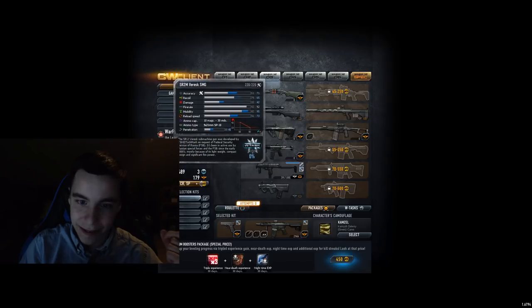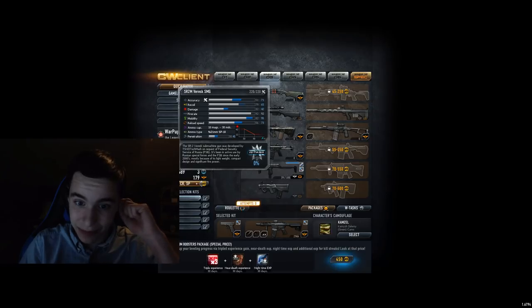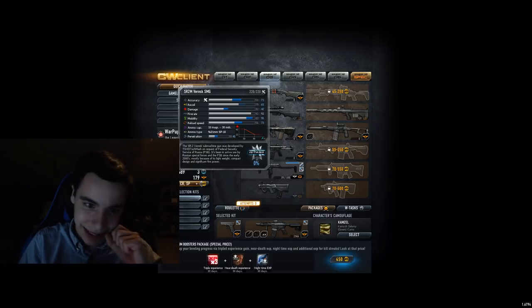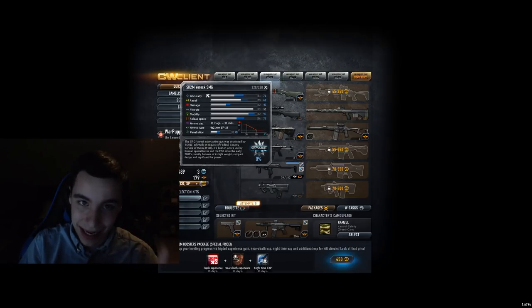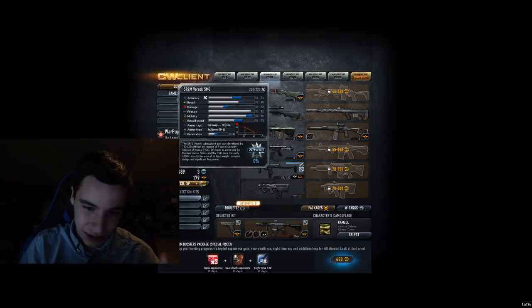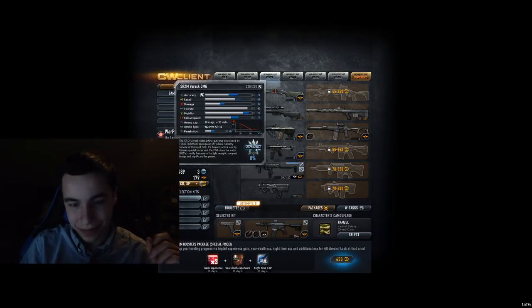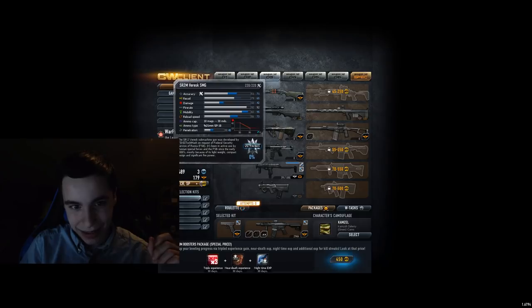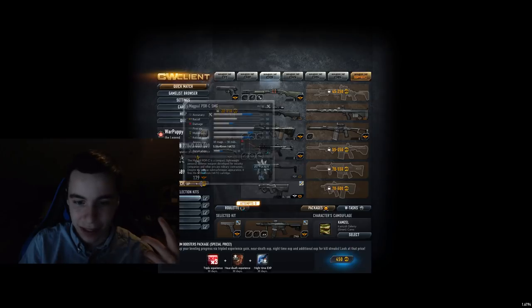SR2M Veresck SMG — when I trialled for Lead 1337, when they were actually relevant, the then leader used this gun in the trial against me. And I had like 20 armor back in the day, and this gun was killing me so fast. This is one of those examples — if you're a low level user, it's pretty good. If you're not, it gets notably worse. I'm just going to put it on C tier, I think it's not that bad.